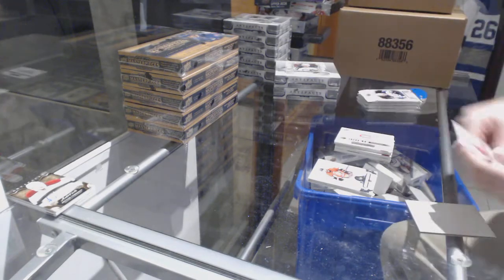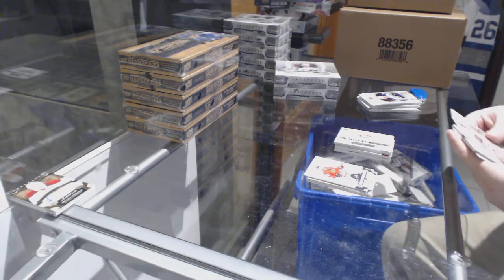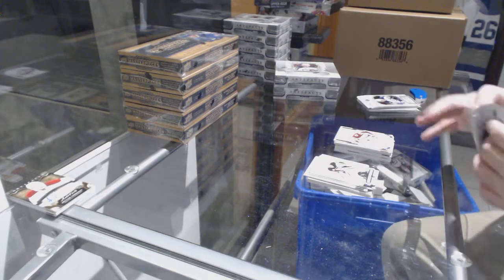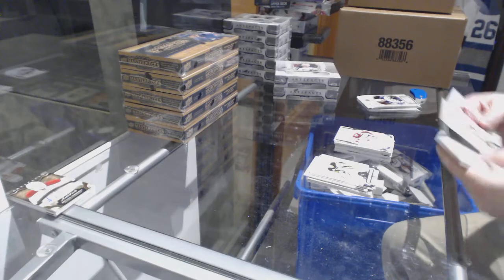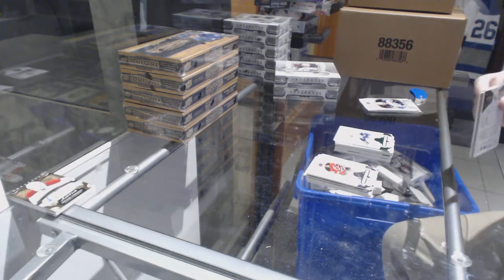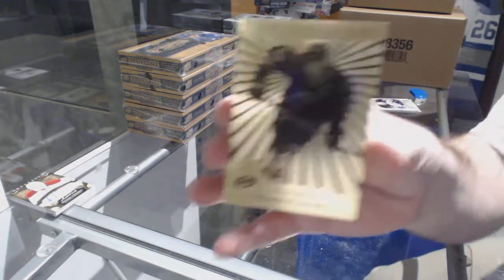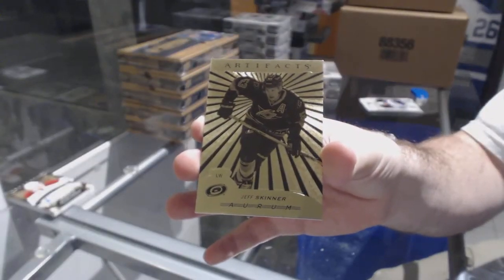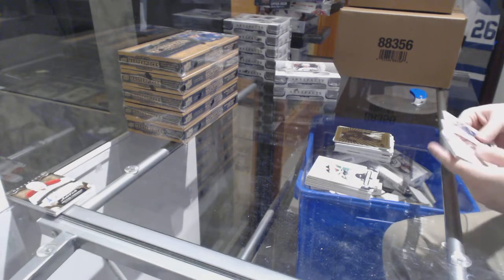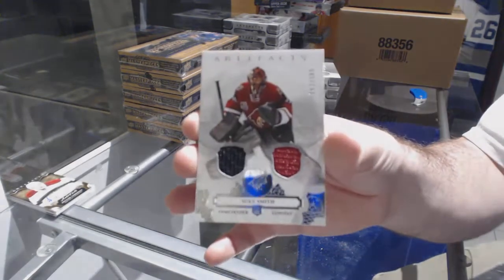Rookie for the Montreal Canadiens. JT Comfer for the Avalanche — Artifacts rookie to 9.99. Ryan Johansen emerald to 99 for the Predators. We have an Oram for the Carolina Hurricanes — Jeff Skinner. And we've got a dual jersey for the Coyotes to 165 — Mike Smith.